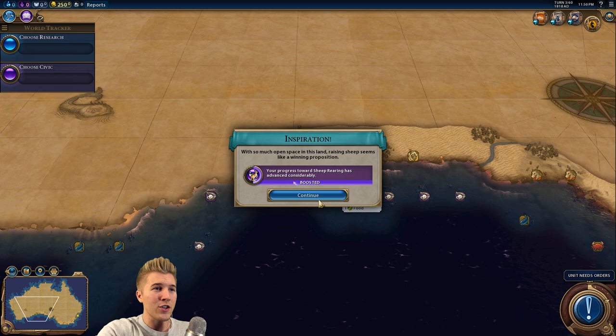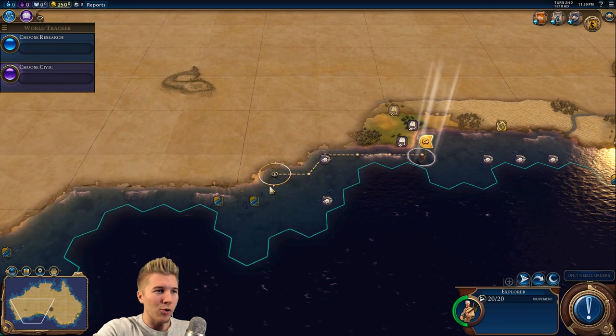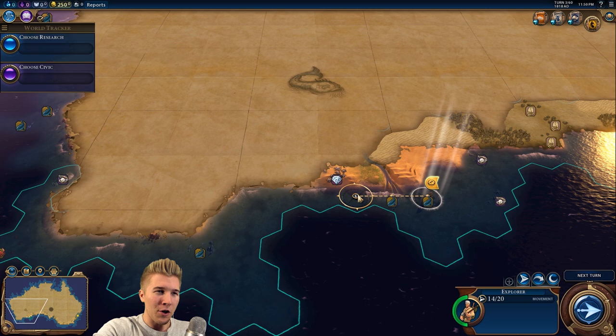We just got an inspiration because we've discovered enough sheep — sheep rearing. I'm looking for probably a spot along the coast. Here's some gems. This isn't bad.